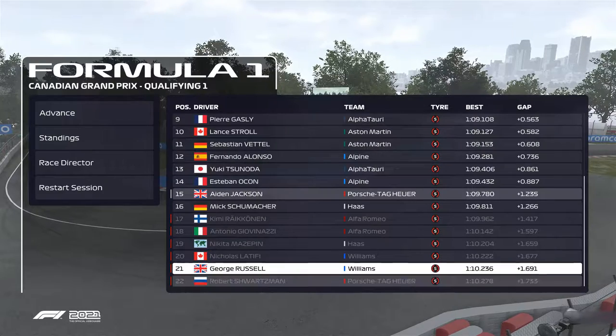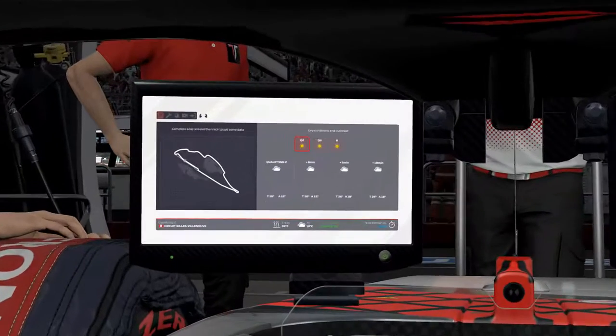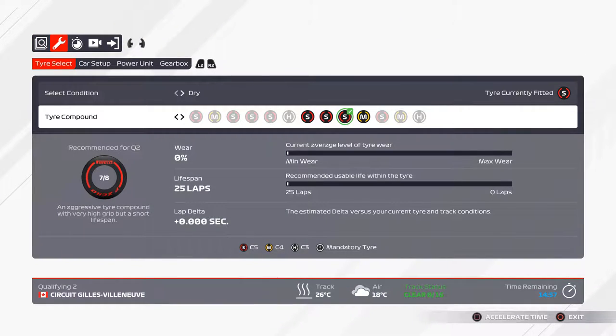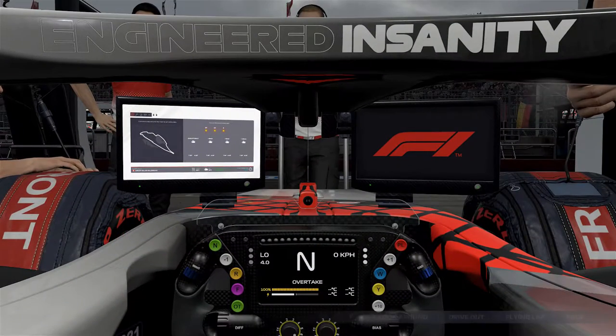We had to go with a used set for our first run, then we went with a brand new set to try and push us through into Q2. Unfortunately, our teammate down at the very bottom, Schwartzman, has to start from the back of the pack. We move on to Q2 though, and we had a little bit of rain forecast for Q3. So my thought was just to get maybe one or two laps in for Q2, try and get our way as high up the order as we could, and see where we can put the car.